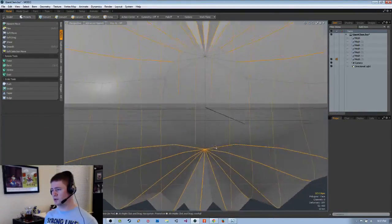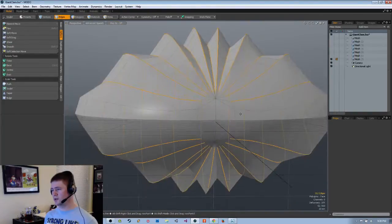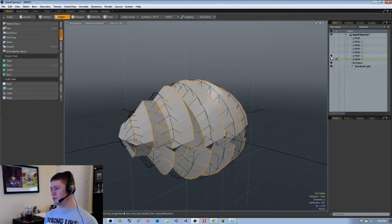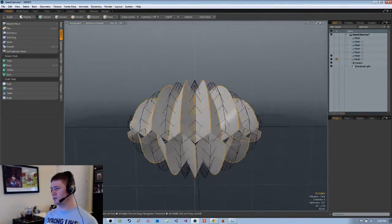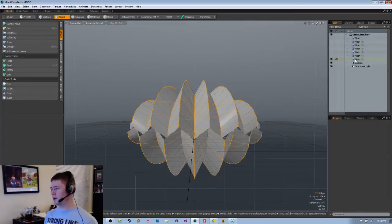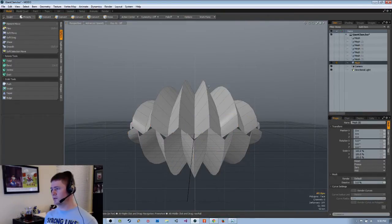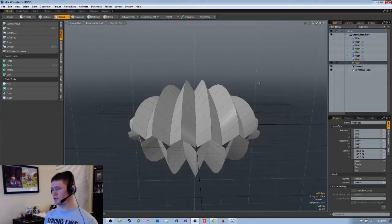We're going to deselect all this — I don't want any of that stuff to bevel. Have I duplicated? No, I have not — let's go ahead and duplicate that. I probably have to select those edges again.